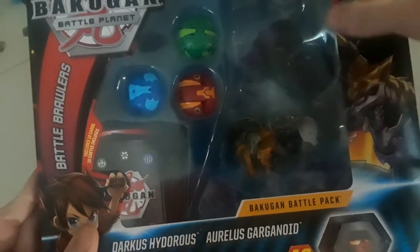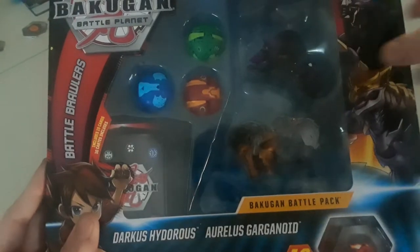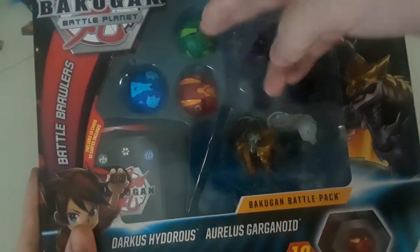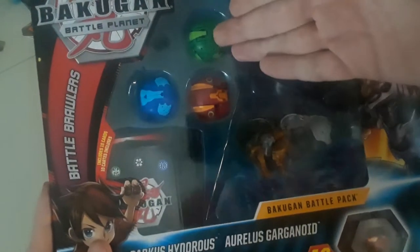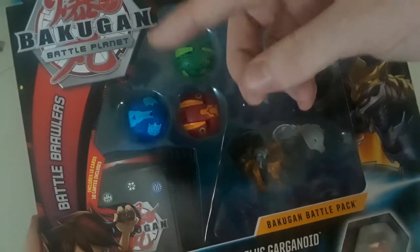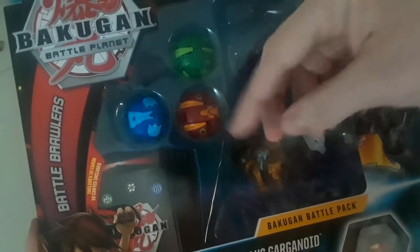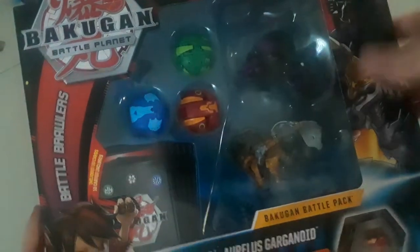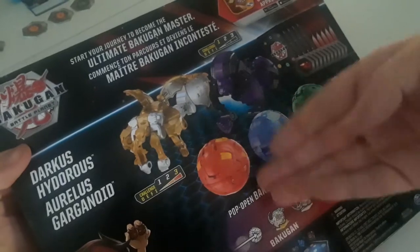Obviously as you can see here, if I had to guess — I would say this is probably a Ventus Dragonoid, an Aquos thing. This one gave me the most problem guessing what it is, but turning to the back you can see the little hands and feet — it's most likely a Trox.